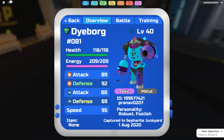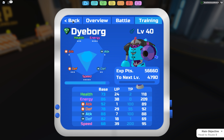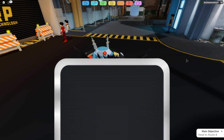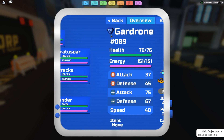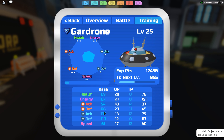Dyborg's typing is Toxic Metal, which is a pretty new typing we've seen, and it honestly isn't that bad. Now the next one is Gardron — and Gardron is actually insane. It has pretty low speed, however, if you TP train it right it can be very detrimental, and if you run a Bane of Haste set, this is going to be really good.